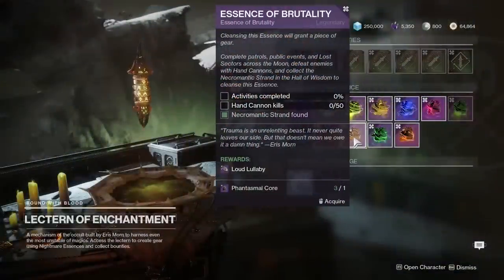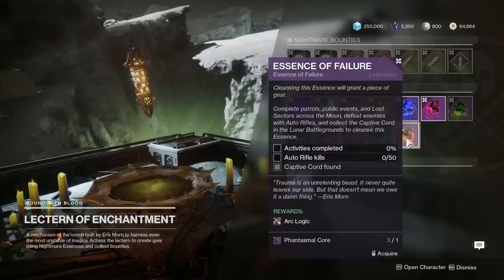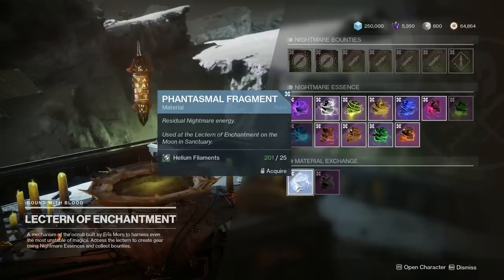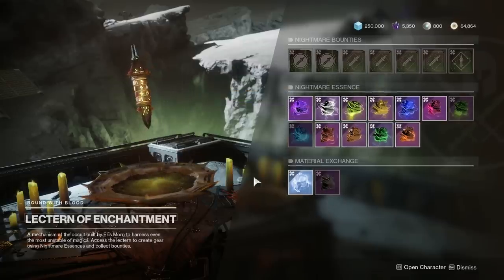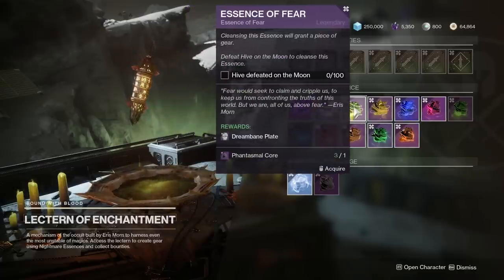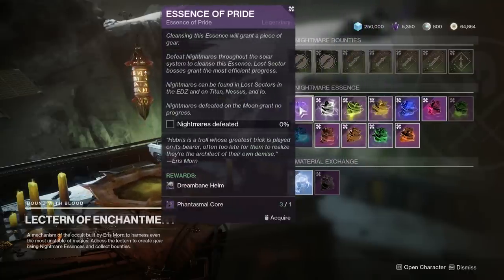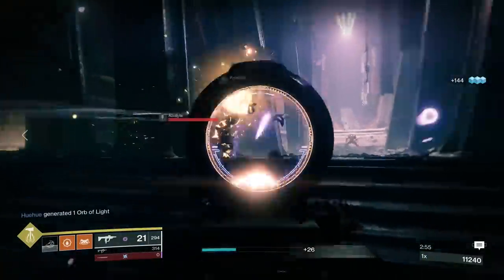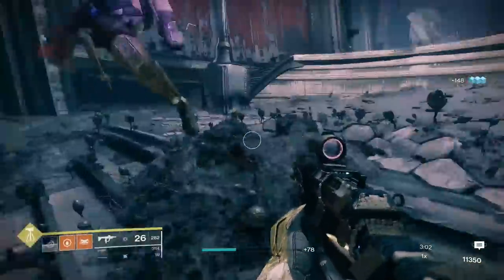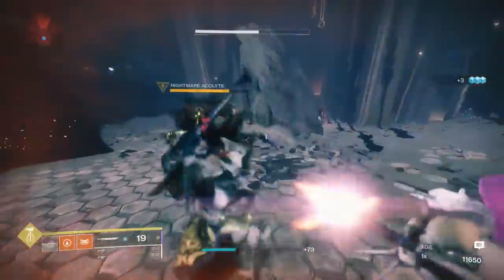Once you acquire a weapon or armor piece, you have the option to reacquire the quest for it from your lectern of enchantment for one phantasmal core. These cores are earned from Eris Morn bounties and from stacking up enough phantasmal fragments to buy a core. The gameplay loop for the moon is going out and doing activities like nightmare hunts and killing nightmares in Sorrows Harbor to earn fragments, turning them in for phantasmal cores, and then using those cores to rebuy the short quest to grind for different rolls on the weapons and armor. You also have a chance of getting the quest free in the wild, which rewards you for playing so you don't always have to use your valuable resources just to grind for another roll.